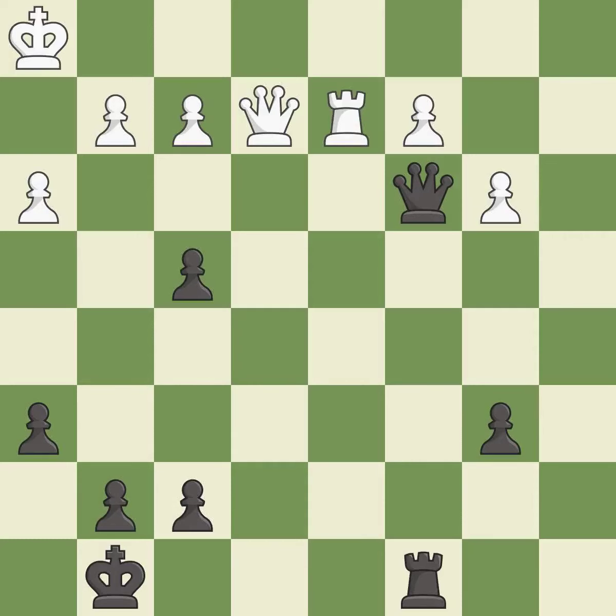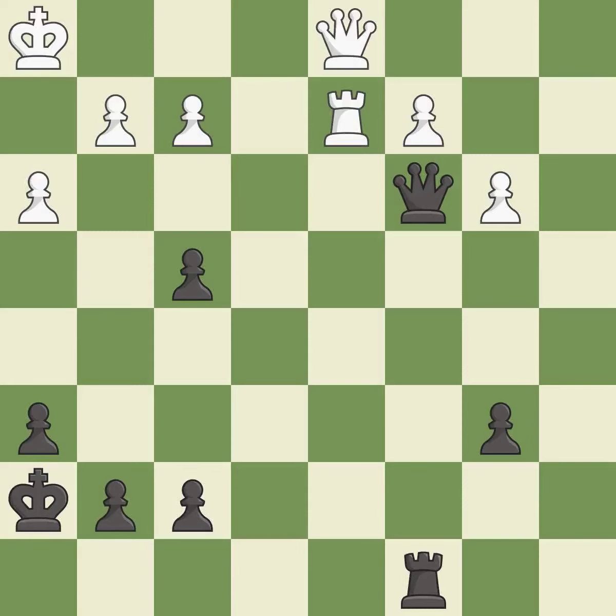The king is activated in the endgame by getting it off of the back rank — one of the best moves. This threatens to fork pieces.